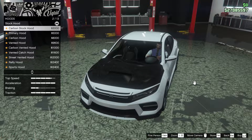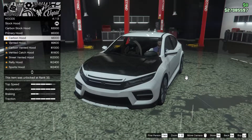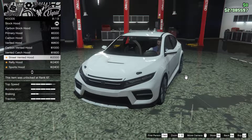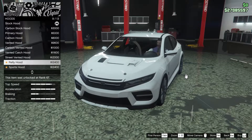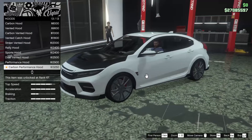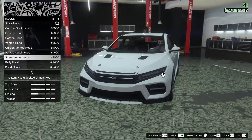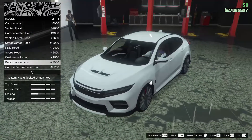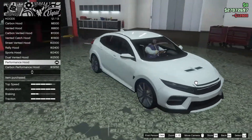For the hood, we can do a carbon stock hood, primary hood, carbon hood, vented hood, carbon vented, vented catch hood, street vented hood, rally hood, sports hood, dual vented hood, performance hood, carbon performance, or stock. Honestly, I'm thinking about going for the performance hood — it's pretty subtle, not too aggressive, which I kind of like, so let's go for that one.